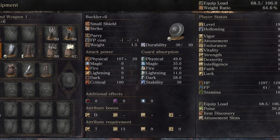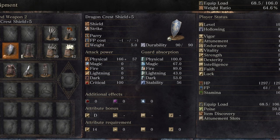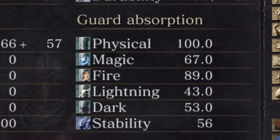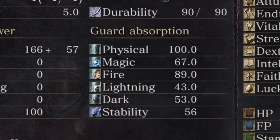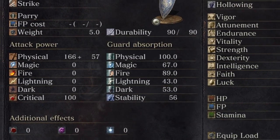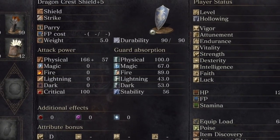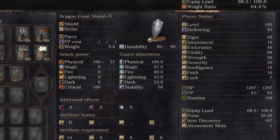Let's look at the next shield. Most people should be able to use this — it only requires 14 strength. It has a physical guard absorption of 100, which is quite nice. It is quite light at a weight of only five, which helps keep your weight ratio under 70, or under 30 if you want to fast roll. This one happens to be particularly good for fire absorption — it has an 89 in fire absorption.